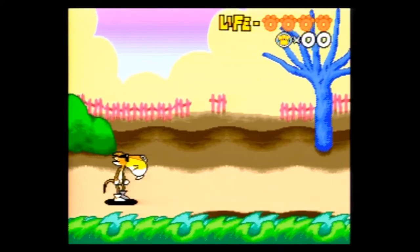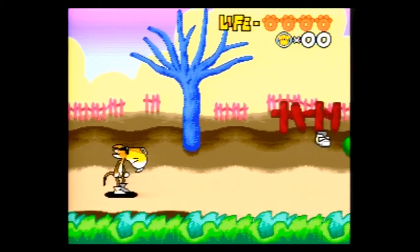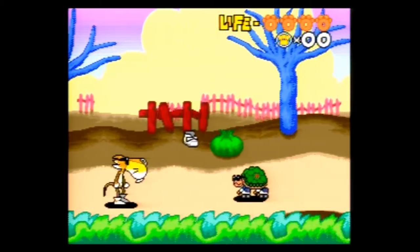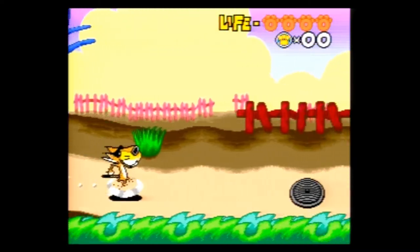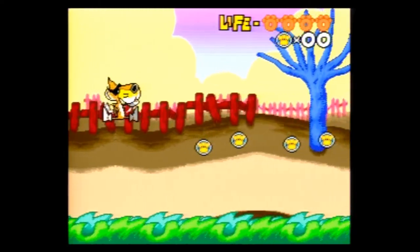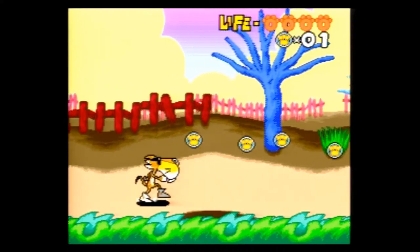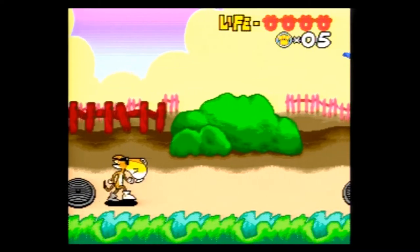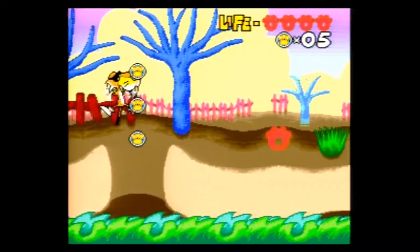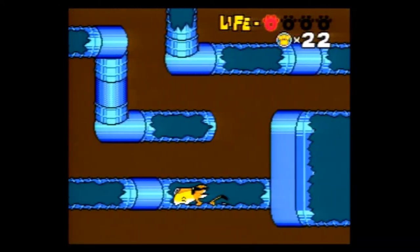Chester Cheetah is a platformer for one player only, with one standard mode of difficulty. The game is comprised of five levels. You only get one life with a four-hit life bar that can be refilled if you find the paw-shaped Cheeto snacks. You also get five continues, which will send you to the beginning of the level you last died on. To complete a stage, you must reach the exit with a piece of your motorcycle, which will either be hidden somewhere in the stage or awarded after defeating a boss.